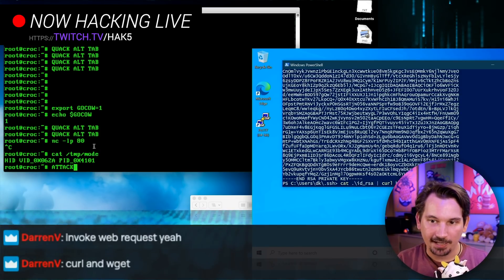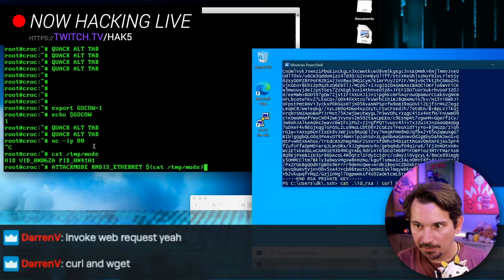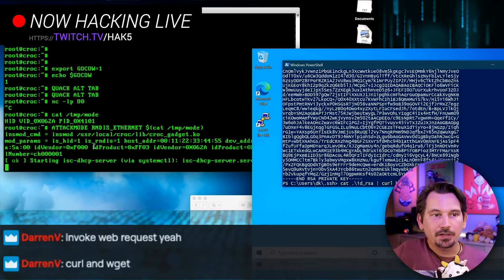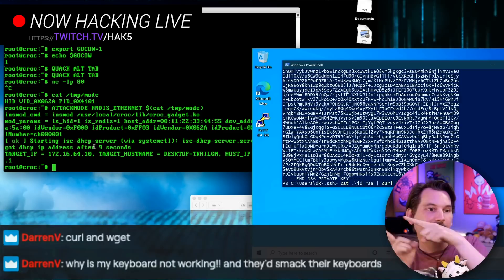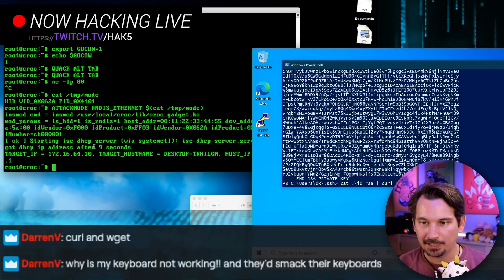Let's do attack mode rndis_ethernet. Don't be suspicious. Starting a server, server starting. So that would be our Windows box right here, and that would be our KeyCroc in that green and black terminal there.